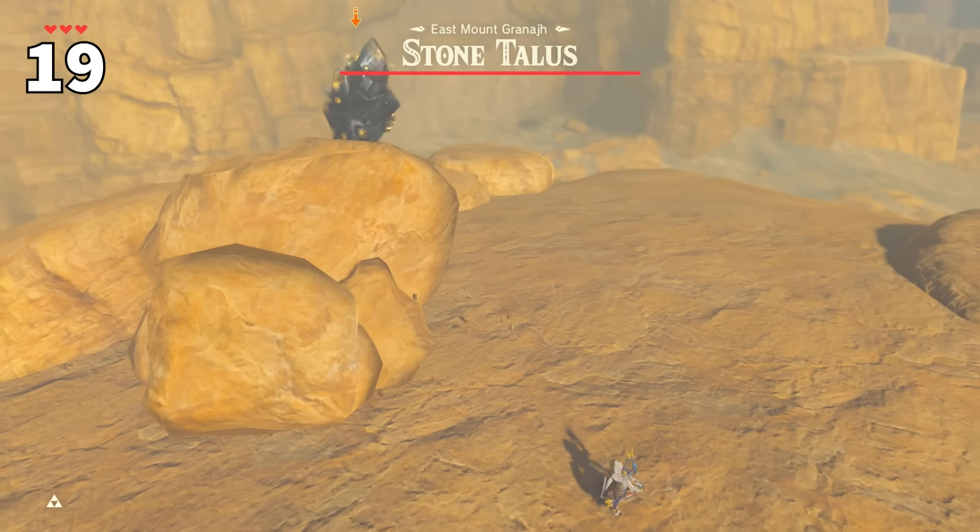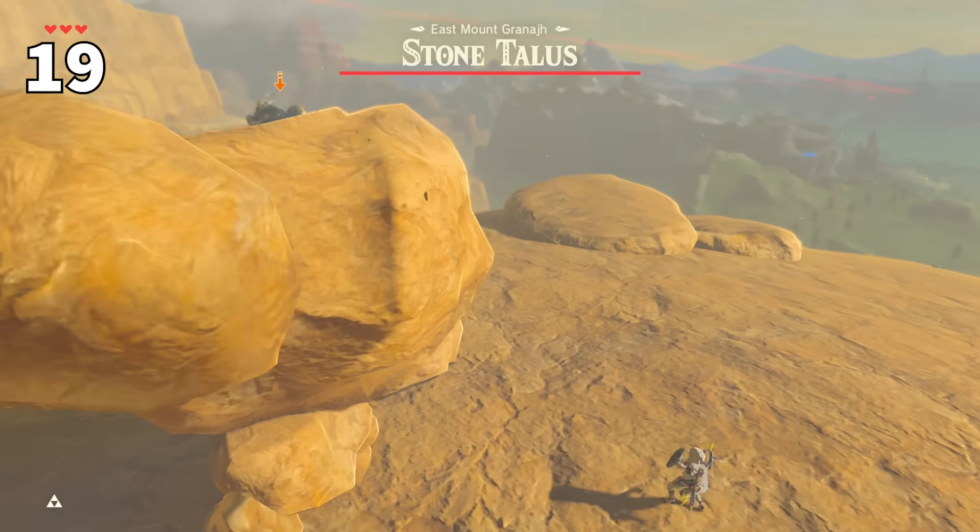Did you know that you can backflip out of a Talos' left hand punch? Its other attacks can't be dodged this way.